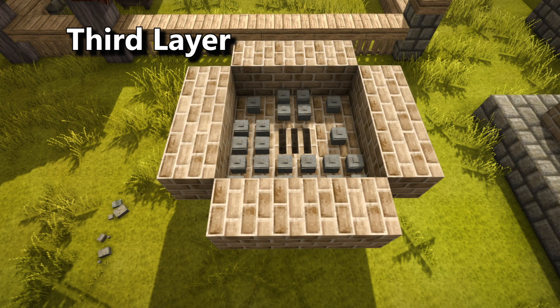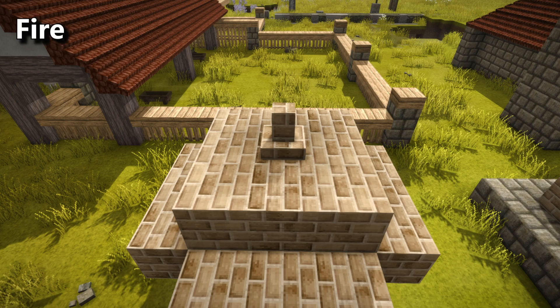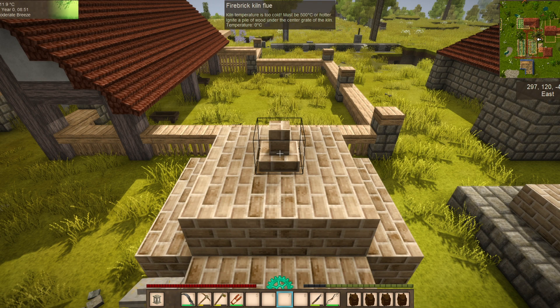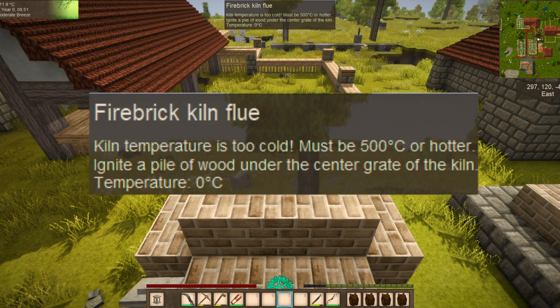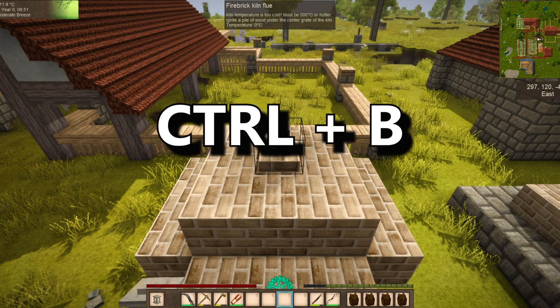The third layer will surround the kiln floor and your unfired clay work with a ring of bricks — twelve in total, so three bricks on each side. The fourth layer will cover your raw items with a three-by-three of bricks, and place the fire brick kiln flue in the center like this. If you've done it right, you should get a status message like this in the block info overlay. If you don't see the block info overlay, you can hit Ctrl+B to toggle it on.